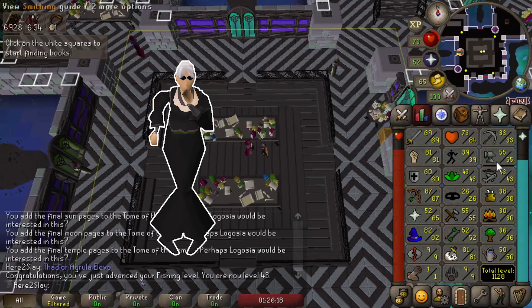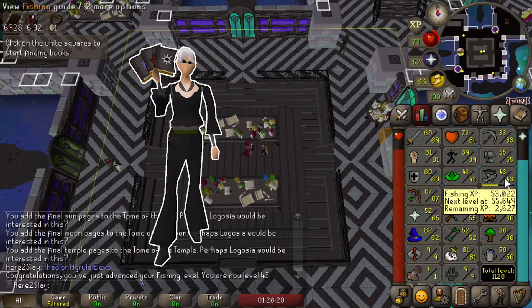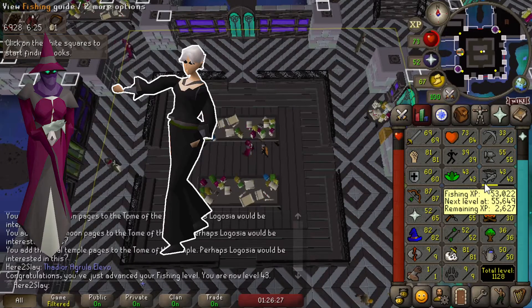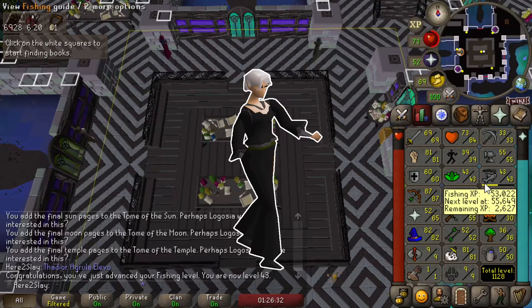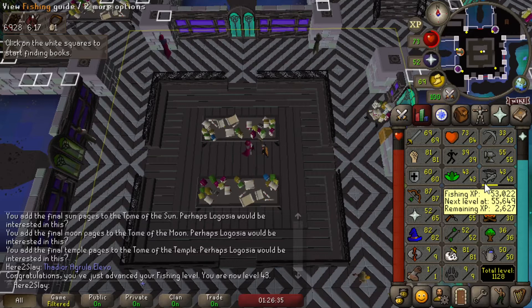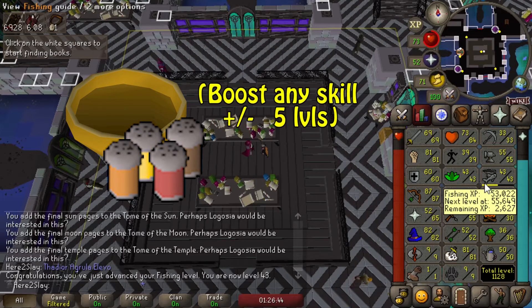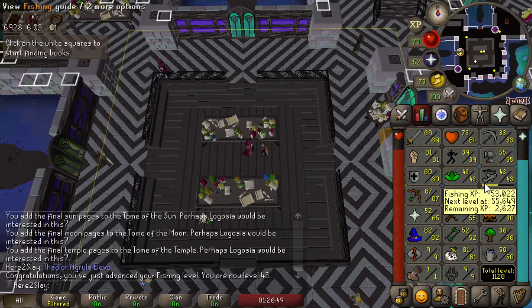I forgot to hit record, but I brought the three books that I filled up using the pages I got from killing those zombies in the Forthos dungeon, handed them over to this NPC here, and managed to get a 10,000 XP lamp, which I obviously put right into fishing — as you can see with the leveling up. Now I'm still quite far away from level 50, but with spicy stews that I plan to unlock in the future, I'll only need to get to 45 fishing and then boost for the rest. So I'm actually pretty close to unlocking the Black Mask — just 20 or so more random event XP lamps.